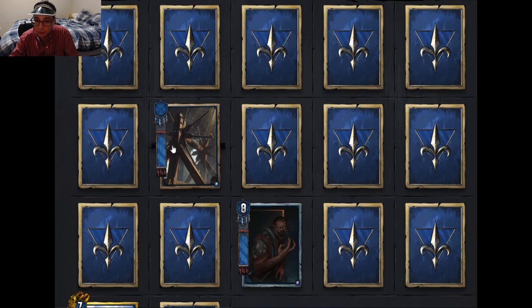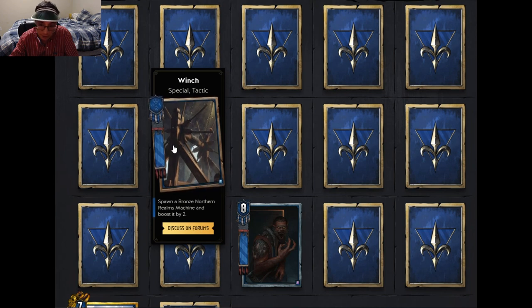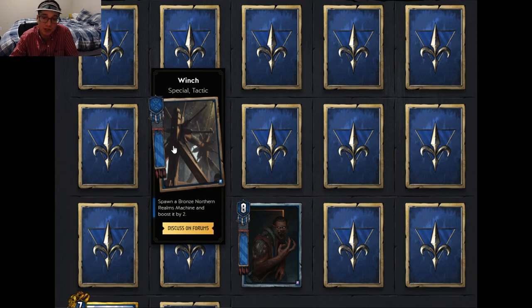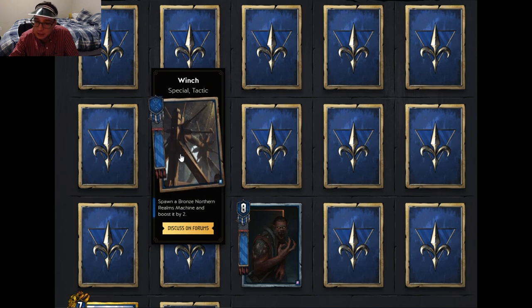Moving on to Northern Realms — the first card is Winch, a special tactic that spawns a bronze Northern Realms machine and boosts it by two. Spawning means you make a copy rather than pulling from your deck. The key synergy is with Henselt: if you have three of that machine type in your deck, you can still pull all three with Henselt since Winch didn't remove them. This card makes Henselt significantly stronger, and I think it could be really OP with that combo.